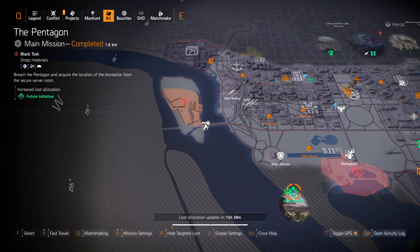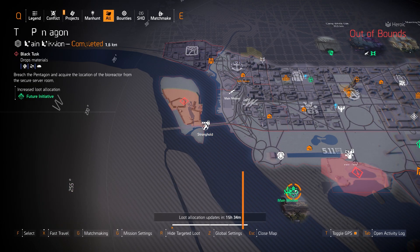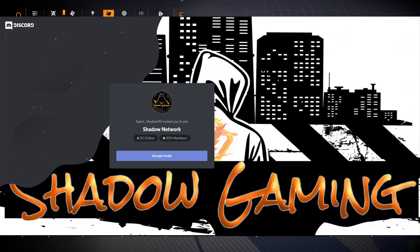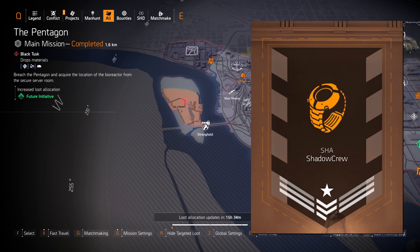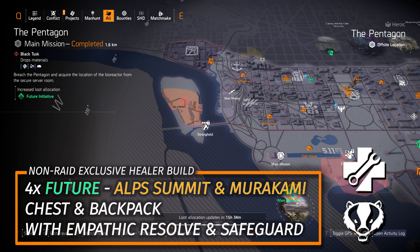Lastly on gear sets, we got Future Initiative at the Pentagon. The chest and backpack are Iron Horse raid exclusive, so keep that in mind. It's a great healer set, and if you can't run the raid, you can join the Shadow Crew Clan on PC, Xbox, or PS4, or our Discord for help with the Iron Horse raid. Alternatively, put together a non-raid healer build with an Alps Summit chest piece with Empathetic Resolve and a Murakami or Richter and Kaiser Backpack with Safeguard.